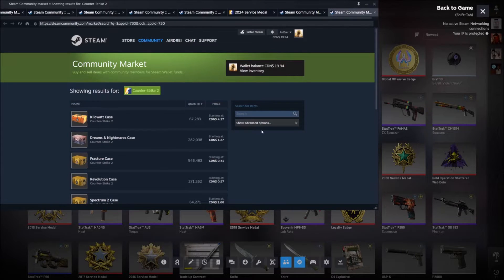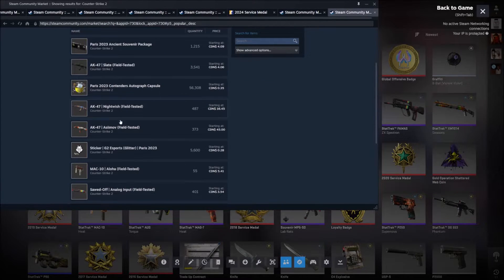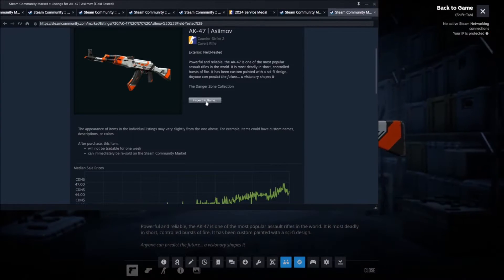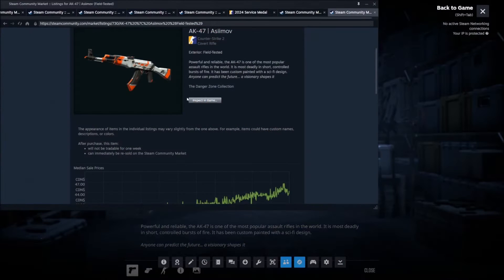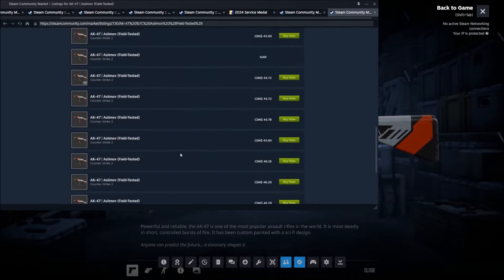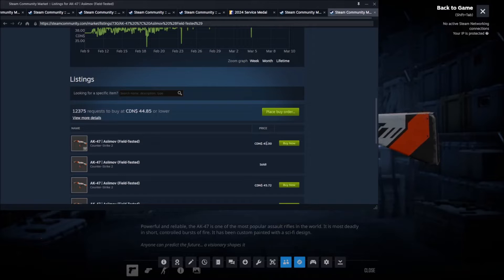Another way to do it: let's look at the AK Asimov Field-Tested. If you do 'inspect in game' straight from the market page, let me go back and show what happens — it shows you the one at the top of the community market, which is the cheapest listing.